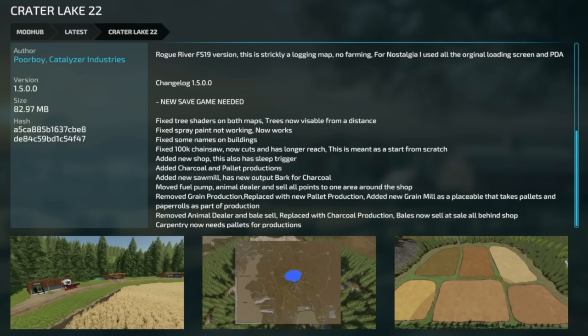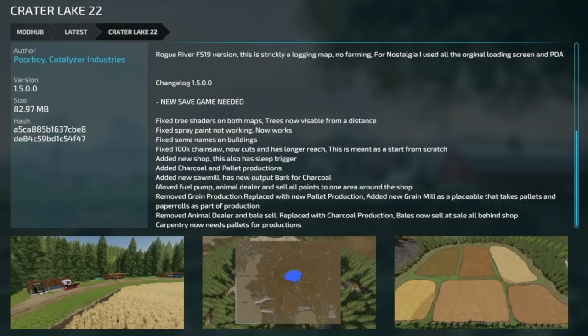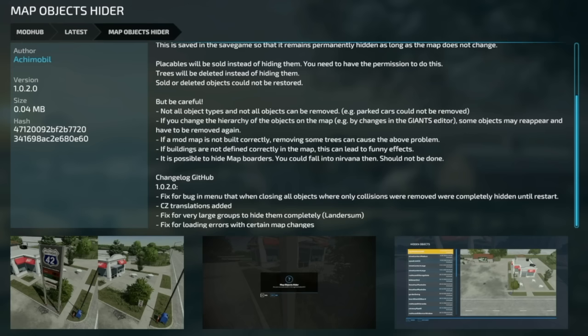Crater Lake 22 version 1.5 — a new save game is required. Changes include: fixed tree shaders visible from a distance, fixed spray paint, fixed building names, fixed the 100,000 chainsaw so it now cuts with longer reach, added a new shop with sleep trigger, added charcoal and pallet productions, a new sawmill with bark and charcoal output, moved fuel pump/animal dealer/sell points to one area, removed green production replaced with new pallet production, new placeable grain mill using pallets and paper rolls, and carpentry now needs pallets.